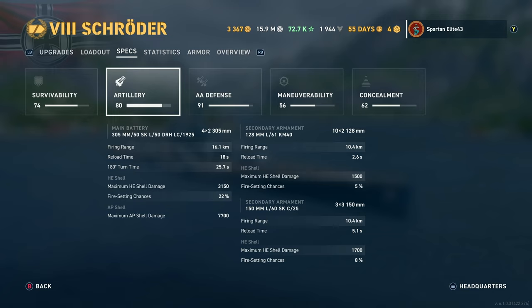You have 20 128mm L61 KM 40s that reach out to 10.4 kilometers with this build and reload in just 2.6 seconds. They have 1,500 maximum damage, but most of the time those are going to be shattering anyway. They can definitely tear up destroyers though. These are not the 105mm guns you think of with Bismarck — these are 128s, which means they pen more. I'm pretty sure it would be quarter pen, so 128 divided by four is 32mm pen, though maybe it's one-fifth pen. I'm sure you stats folks out there know better than I do.